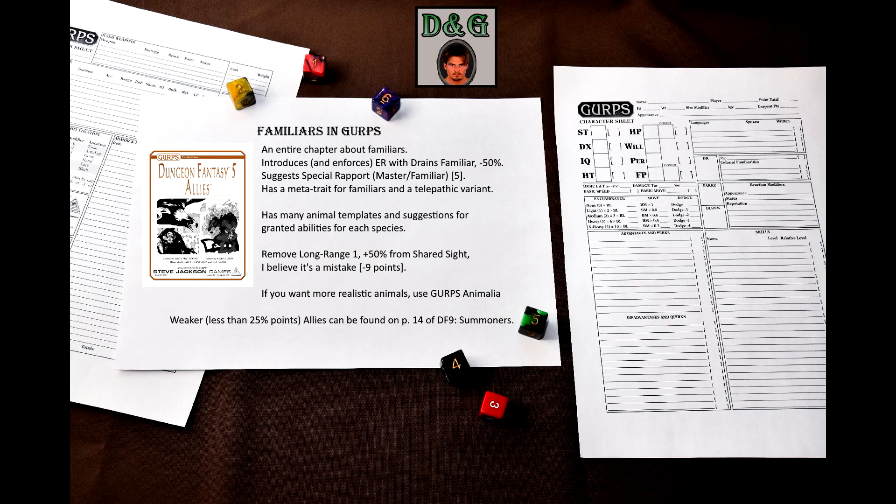But let's take a look at another book: GURPS Dungeon Fantasy 5 Allies. This one has an entire chapter devoted to familiars. It suggests familiars being built on 25% of the master's point value, hence them constantly available, but also summonable. Dungeon Fantasy familiars have a life bond with their masters, so the ally advantage has the Sympathy -25% limitation. The book also allows for some adjustments, such as making the familiar non-summonable. If you think that 25% is too much, you can take a look at page 14 of GURPS Dungeon Fantasy 9 Summoners — there is a box with point costs for weaker allies. This box also exists in GURPS Zombies, but don't quote me on that.